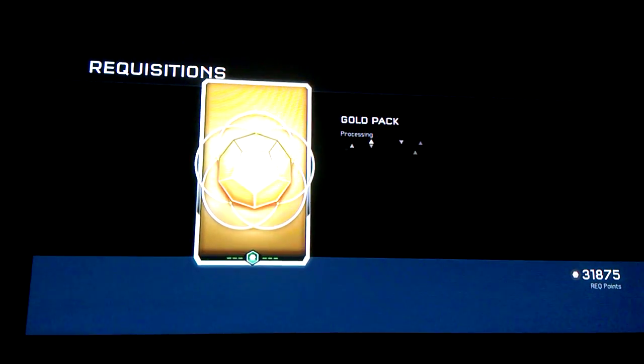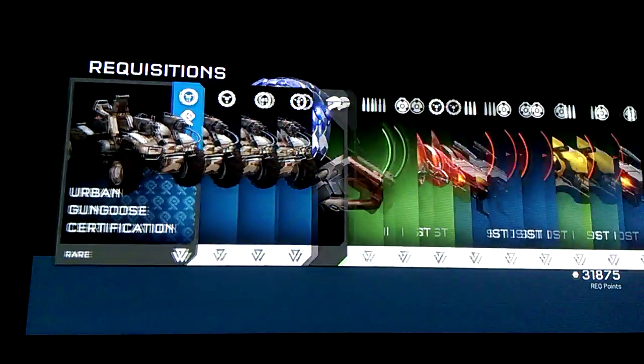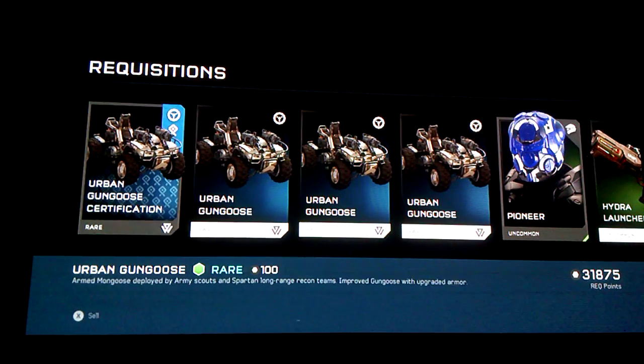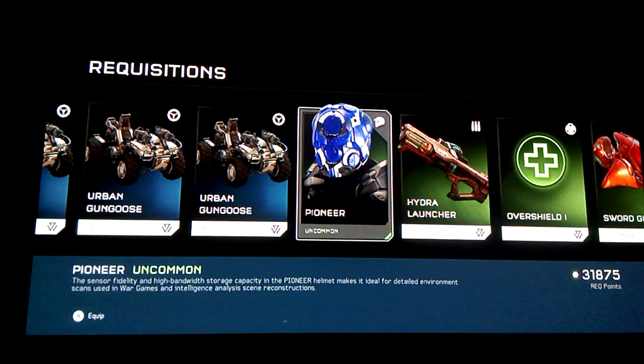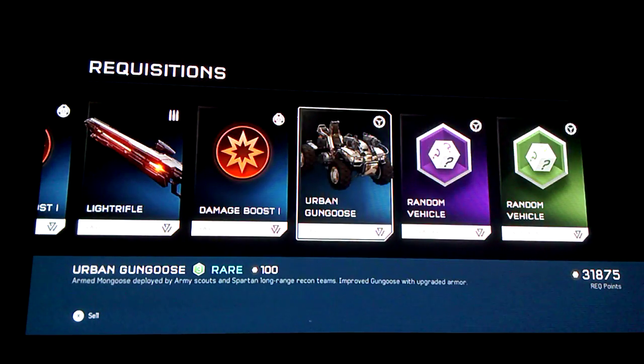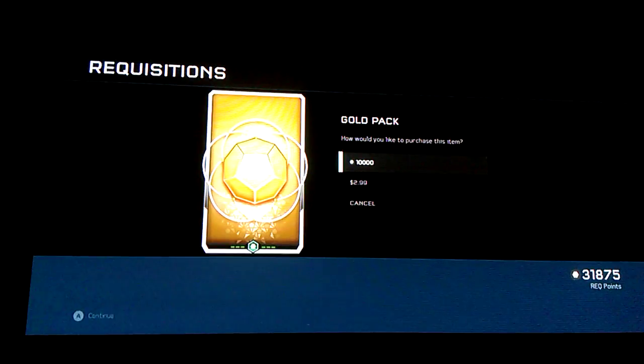The Tracer Jackpoint helmet. I got the Nomad armor. More Hydra launchers, of course — can't go wrong with those. I got another certification. I think it was shotgun. Urban gun goose certification — oh, that's good, now I can actually get gun gooses. Pioneer helmet, straight out of Halo 4. Pretty cool stuff.